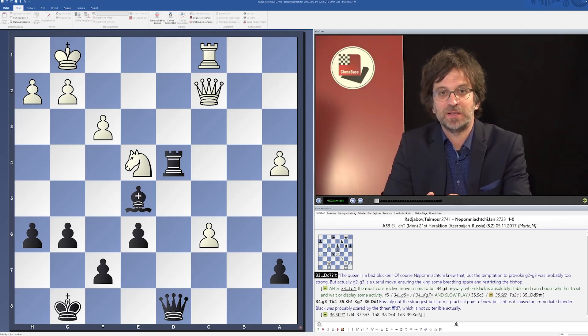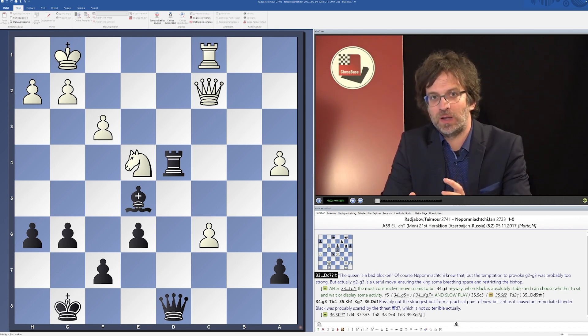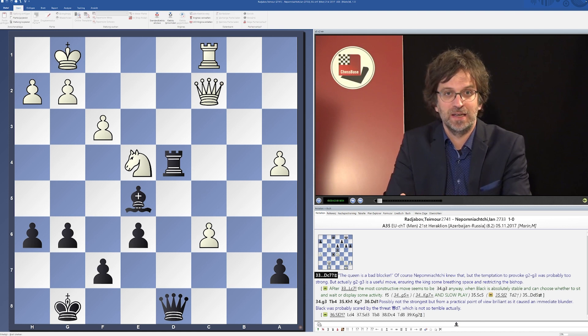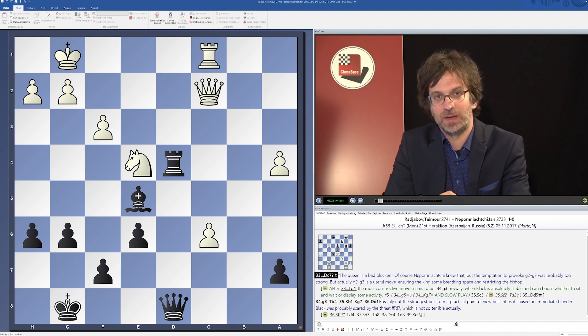We have already traveled a long journey together. We have spoken about attacking queen, when to exchange queens, where to find the proper place for the queen, and also about coordination of the queen with other pieces. Now we have another chapter before us and we will speak about the mistakes that are usually made when playing with a queen. It's an effective way to see the mistakes of others and therefore avoid them in your own games. We will look at several examples where even very strong players decide incorrectly when it comes to play with a queen.